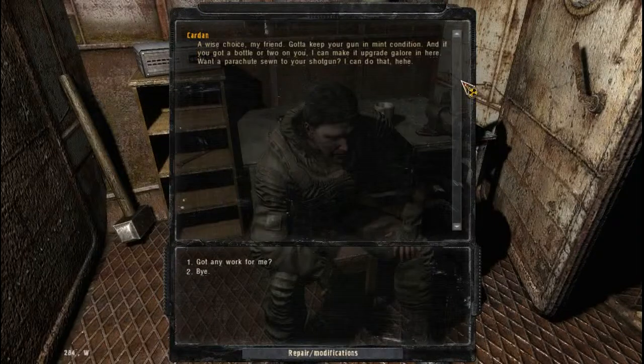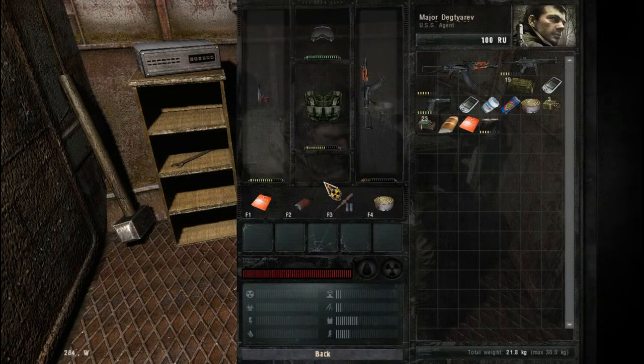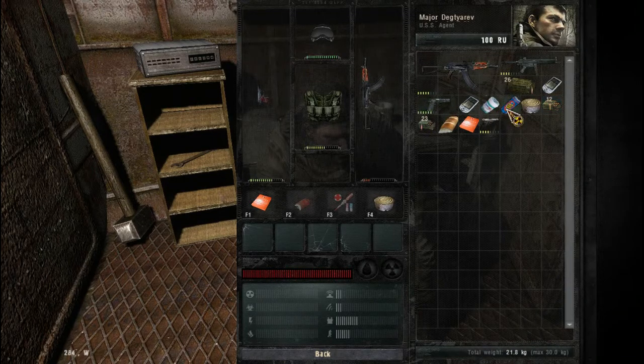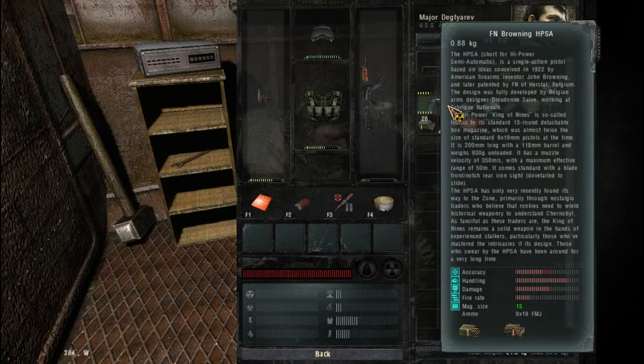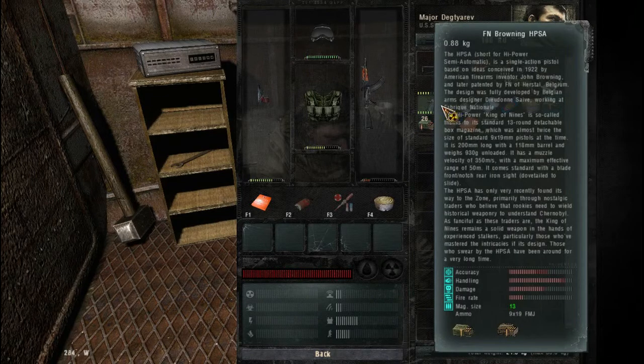What we'll do first is we'll unload the weapons. So these are the weapons that we got from hunting the zombies. I think what I'll do is I'll upgrade to a different weapon — a different handgun.